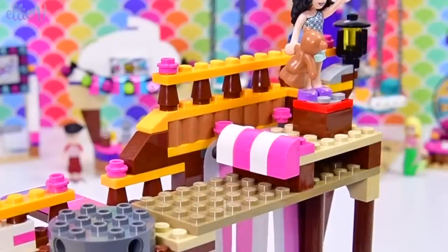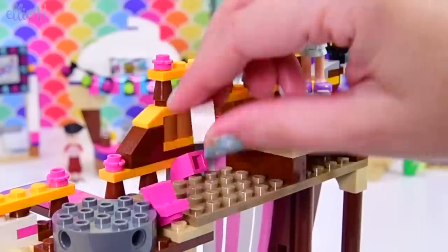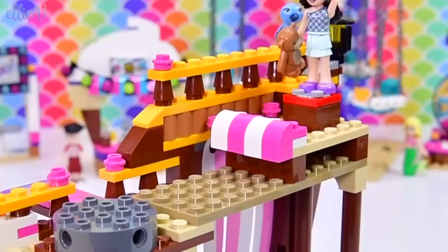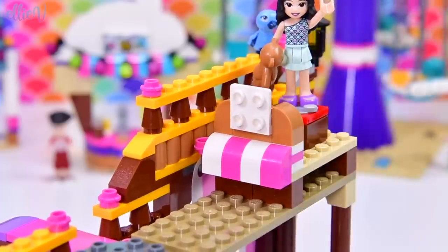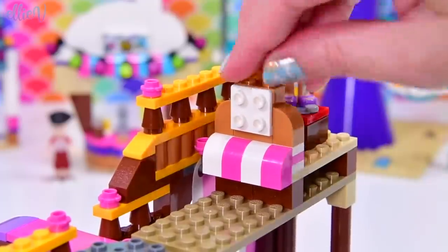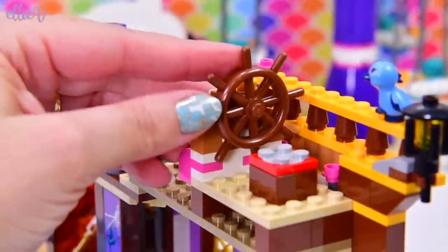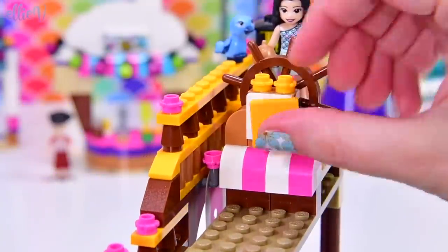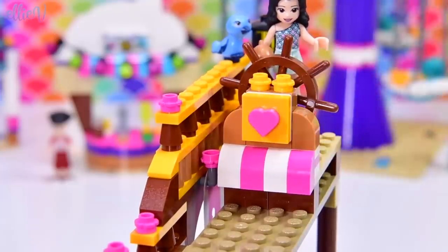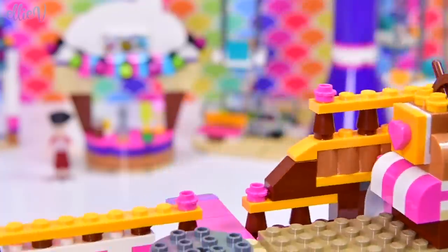We've got some more awning over here. I missed a piece so that just needs to sit up one more brick level. It's still kind of weird to see an awning there. Why is there an awning-y thing there? We will see as we add more to this section here. Oh, a steering wheel! So this is the captain's little area for actually steering the ship. And on here we've got one of the little heart pieces. That looks really great.